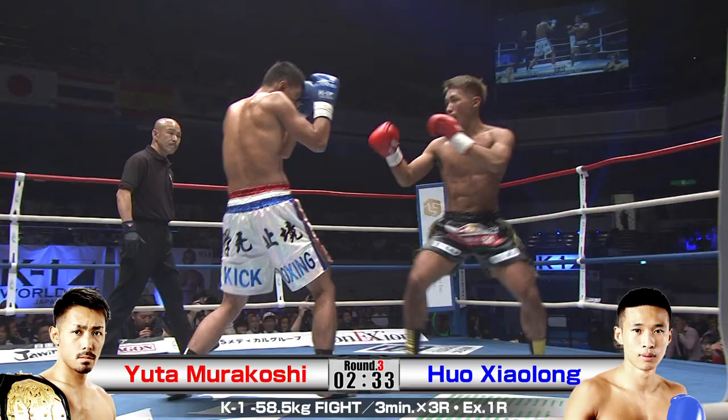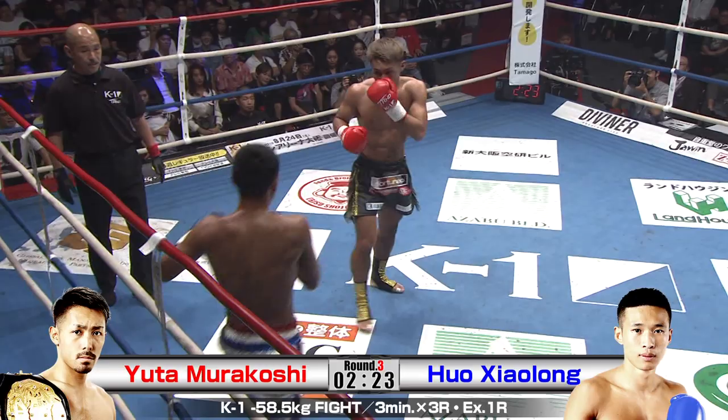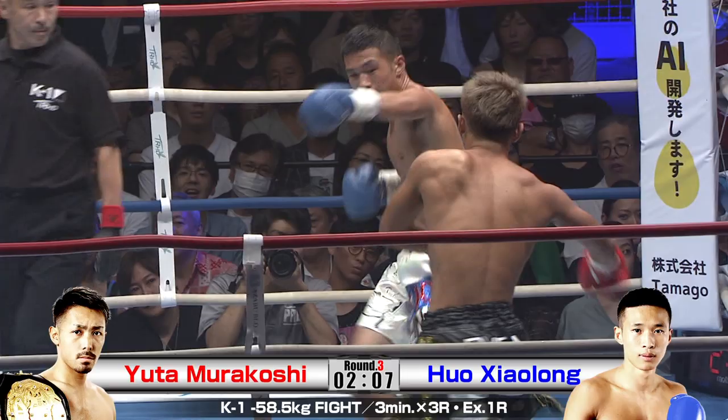Murakoshi making his counter right hook land. A bunch of fans cheering. Big front kick — big, big front kick. It's effective at creating distance but it also hurts, especially when you slide all your weight into it. A nice hook to the body with a front kick. Another knee — those knees from Murakoshi are so sharp.